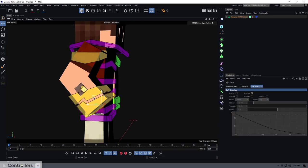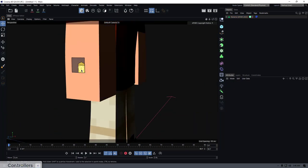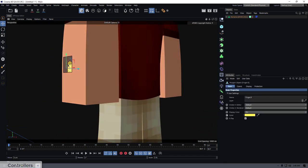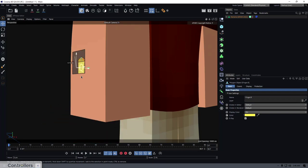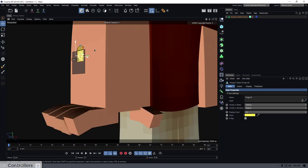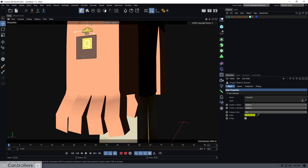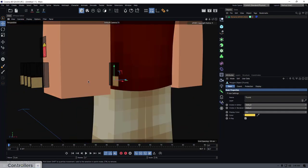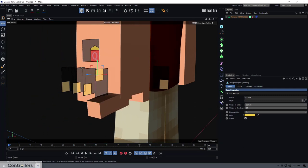We have the main hand controller, which is what you'll use to move the arm and create a bend. Then we have the finger controller — it has a little Q on it. Move it to shift the fingers around. The triangle on top splits or separates the fingers. Press Q on the finger controller to get all individual finger controllers, including the new thumb controller that was absent from last year, plus each of the other fingers.